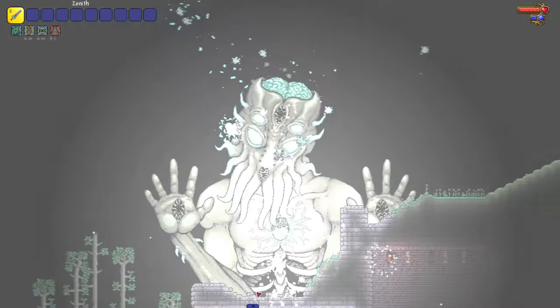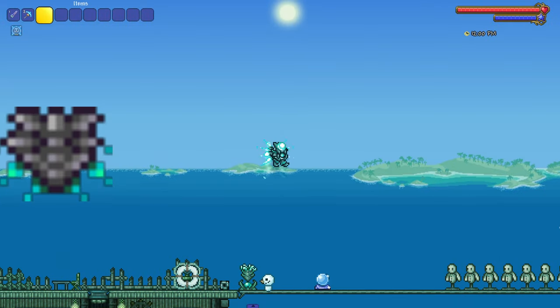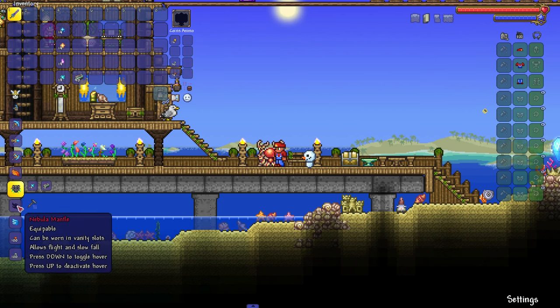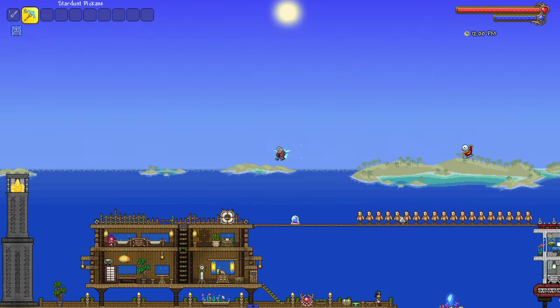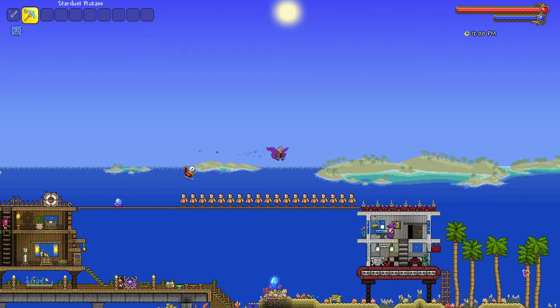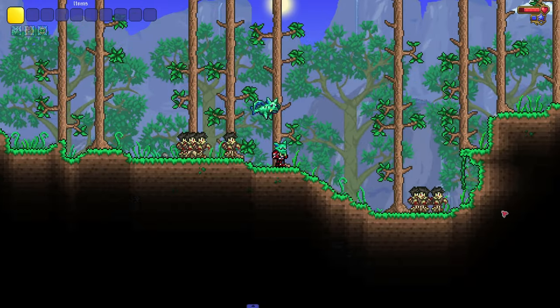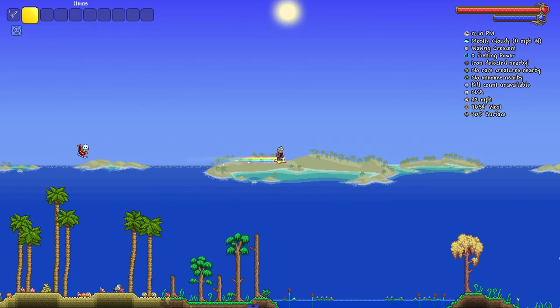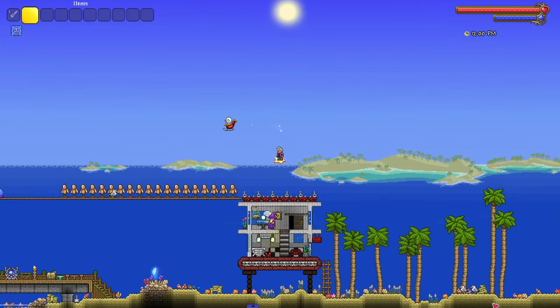After you reach endgame, you can craft four wings: solar wings, stardust wings, vortex booster, and nebula wings. They are crafted using their corresponding 14 fragments with 10 luminite bars. Solar wings and stardust wings are great for vertical flight, while vortex booster and nebula wings are great at horizontal flight and can hover in the air. But if you want the best wings in the game, the celestial starboard is here — it has the best horizontal and vertical speed and leaves a rainbow trail. It truly is the endgame wings.